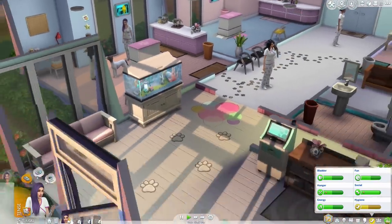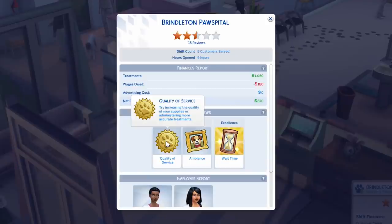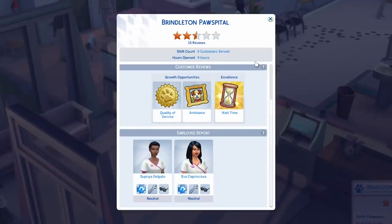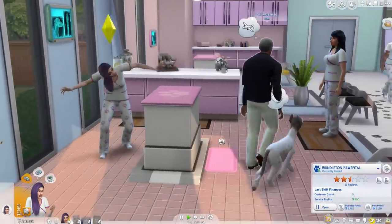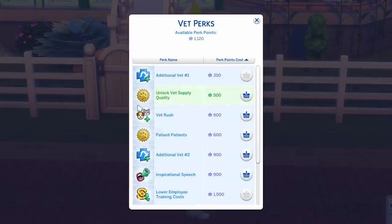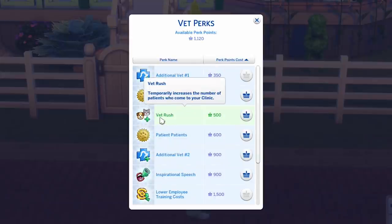Hooray! Okay, I'm pretty tense. Let's go ahead and close for the day. We are closing for the day and we gained another half star — we have 15 total reviews and we were open for nine hours. Whoa. So we made 870. 'Quality of service: try increasing the quality of your supplies by administering more accurate treatments.' Well, I did, unless it was my other girl who didn't do it. So we're at two and a half stars — that is okay. But if I were to read that review on Yelp, I totally wouldn't go. It's time to go home. Okay, so we got some perk points — I can hire an additional vet or unlock supply quality. A vet rush increases the number of patients who come to your clinic. I don't want to do that — let's just try the supply quality. Yes, we're gonna do that.